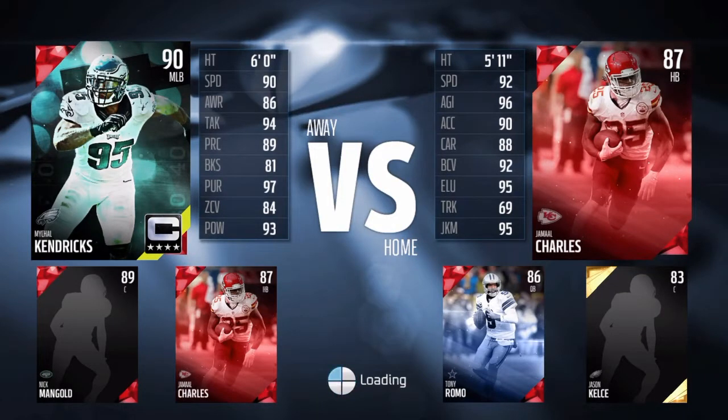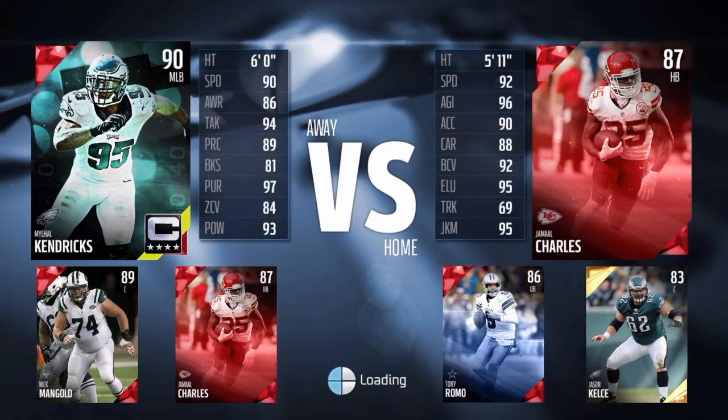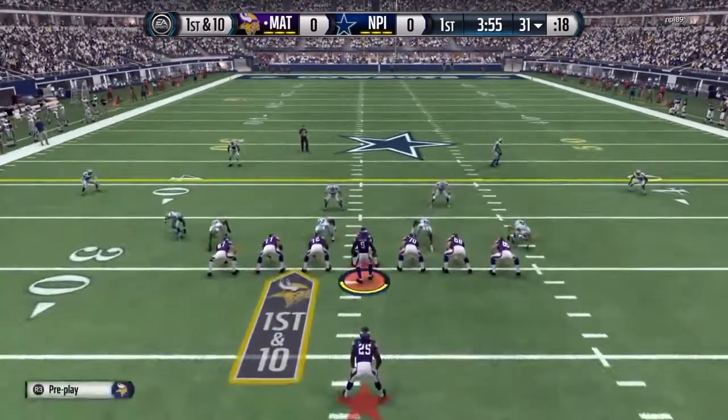His team has Jamal Charles, Tony Romo, and Jason Kelsey the center. His team looks pretty trash. I mean, he has Jamal Charles and Tony Romo, but that's pretty much it. It goes way down from there.